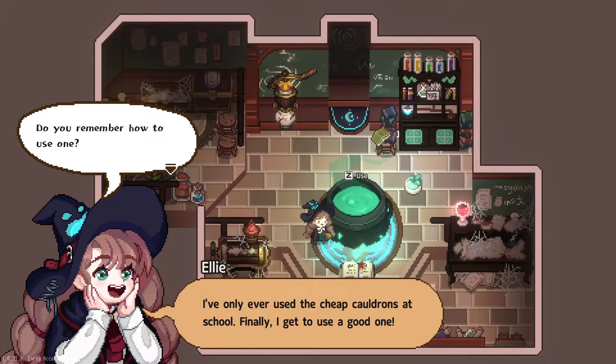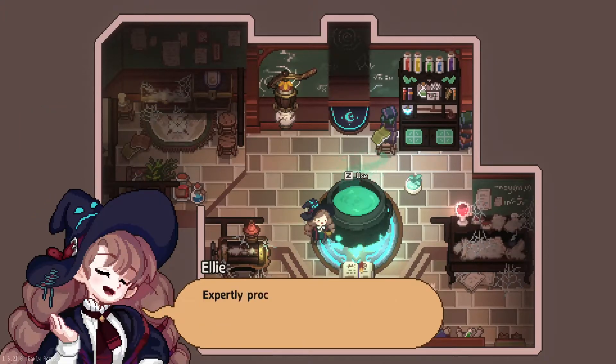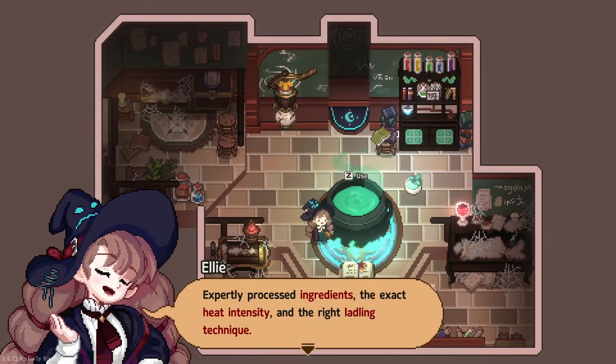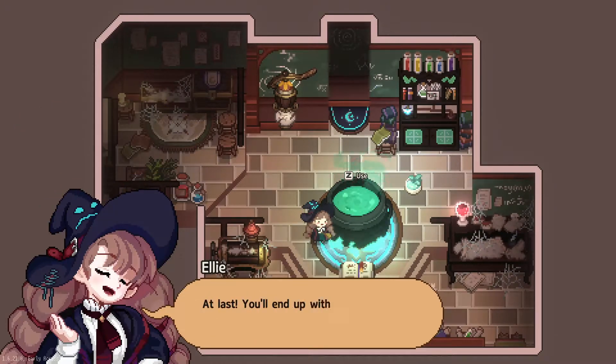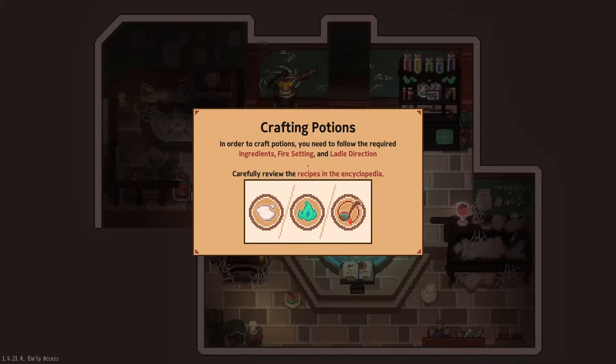Do you remember how to use one? Of course. Expertly processed ingredients, the exact heat intensity, and the right ladling technique — and at last you'll end up with a proper potion. Crafting potions: in order to craft potions, you'll need to follow the required ingredients, fire setting, and ladle direction. Carefully review the recipes and the encyclopedia.